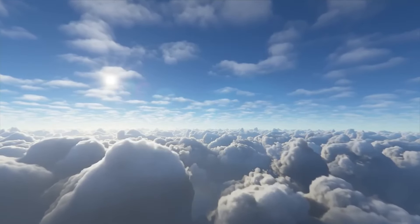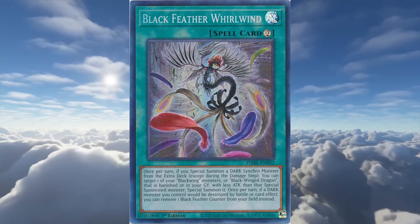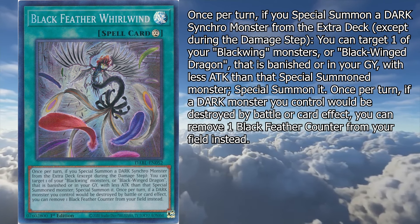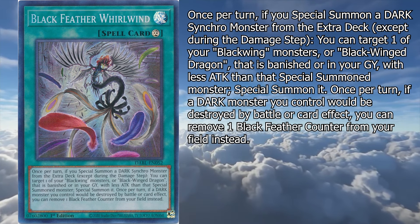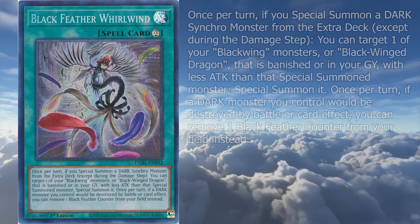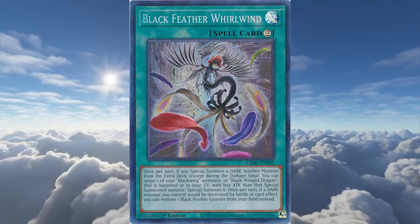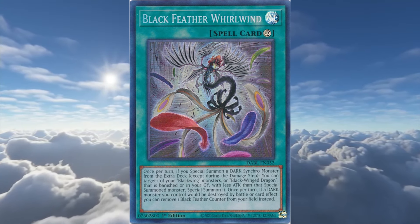Now onto the Black Winged Dragon spells and traps. Black Feather Whirlwind is the only spell card in this lineup. It's a continuous spell with this effect. Once per turn, if you special summon a dark synchro monster from the extra deck, except during the damage step, you can target one of your Black Winged monsters or Black Winged Dragon that is banished or in your graveyard with less attack than the special summoned monster, and special summon it. Once per turn, if a dark monster you control would be destroyed by battle or card effect, you can remove one Black Feather counter from your field instead. All in all, it's a solid card — it gives more use to your Black Feather counters, provides board-wide protection, and allows recycling of your synchro materials. The attack point restriction isn't really a big deal. So for a Black Winged Dragon deck, definitely run a few copies of this one.